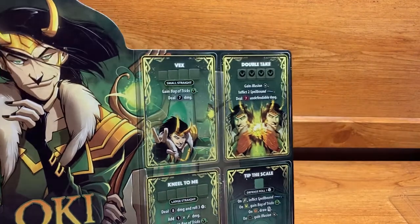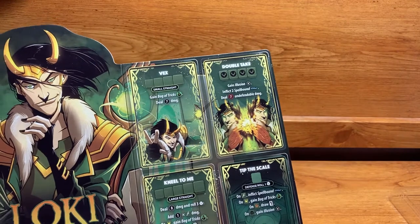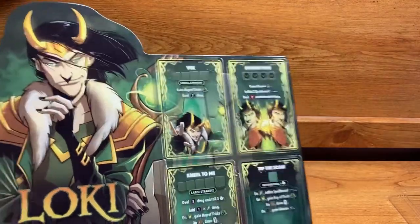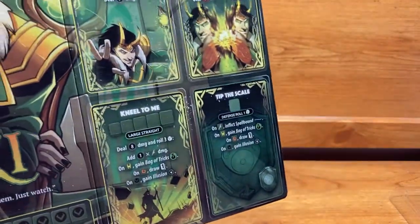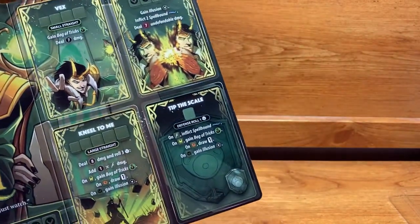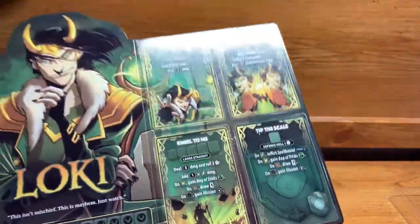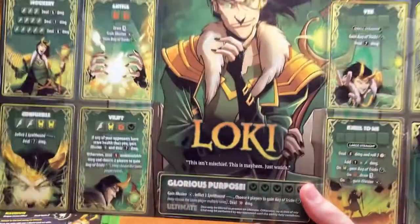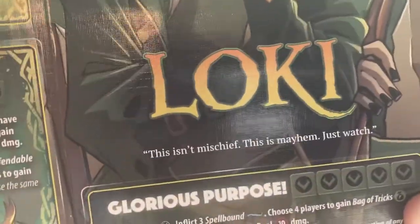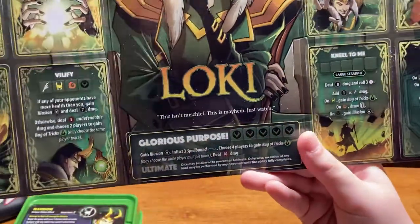Double Take is your penultimate ability, requiring five mischiefs — one-in-six each. You gain Illusion, inflict two Spellbound, and deal seven undefendable damage. That is very strong. Tip the Scale is your defensive ability — roll one die and resolve whatever you get: on scepter inflict two Spellbound, on illusion gain Bag of Tricks, on lies draw one card, and on mischief gain Illusion. Multiple ways to gain Illusion on defense.